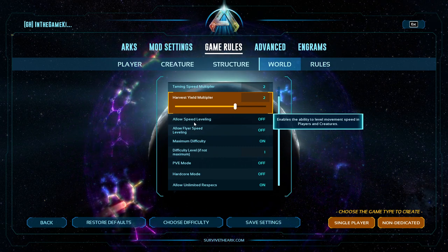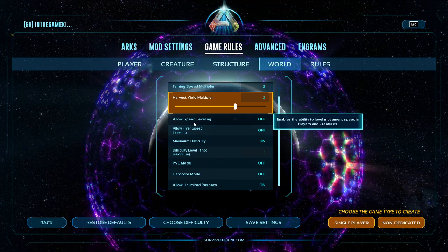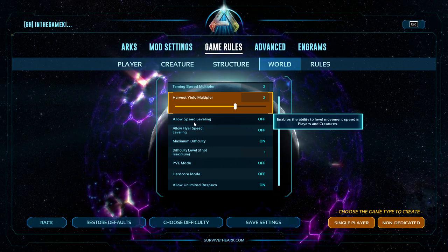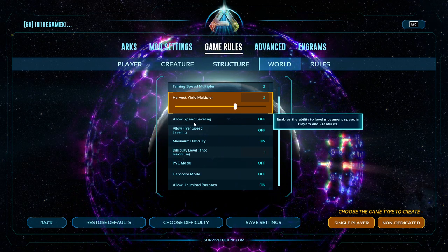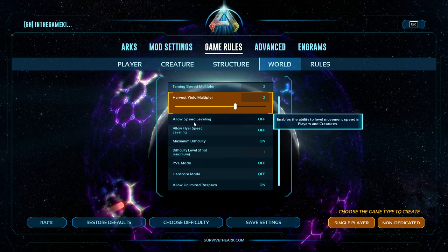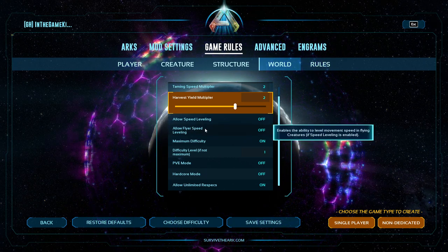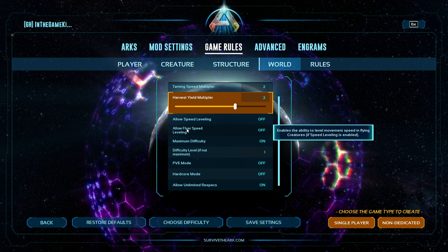Speed Leveling: in ARK Survival Evolved you could level up movement speed for players and creatures, but they disabled it by default in ASA. You can still turn it on — the game has been rebalanced so you don't really need it. This is Flyer Speed Leveling separately; you can allow players and land dinos to have speed leveling without enabling it for flyers. If you level a flyer's speed to crazy levels you can lag your computer really badly, because you're moving around the map so fast.